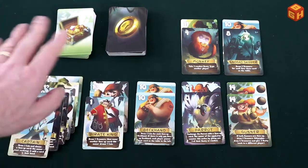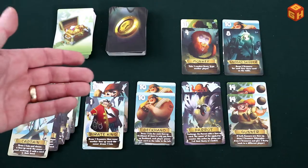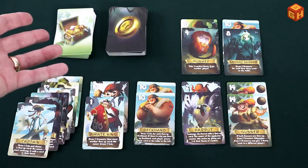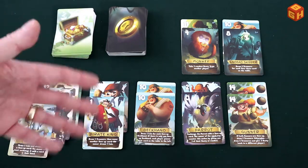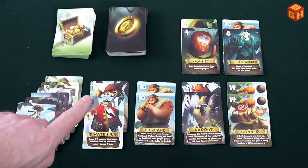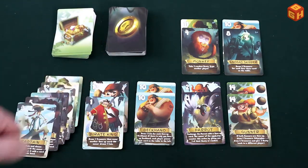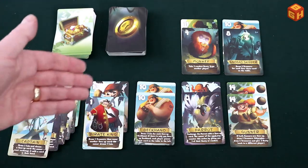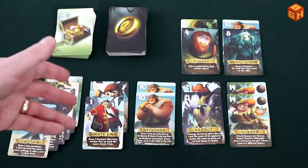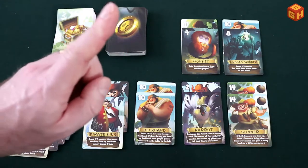Character abilities are always resolved in order of their activation number from lowest to highest. Some character abilities may change the position of cards on the table, so as a result some players may get to activate their abilities more than once in a round, and others might not get a chance at all. Only face-up characters get to resolve their abilities — if a character card is flipped face down due to some other ability, it's skipped. In a two-player game, players have two character cards in front of them, also activated in order of their activation number. And those are all the rules for Black Skull Island.